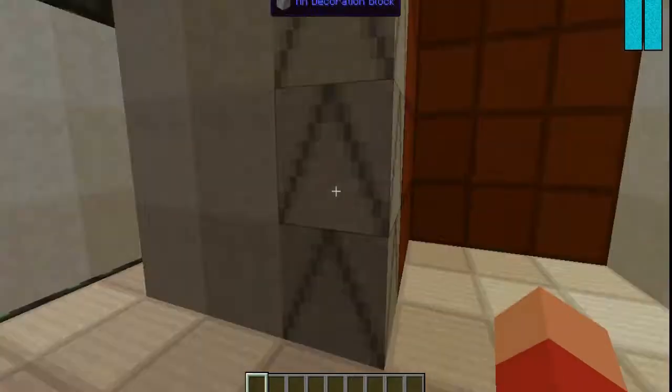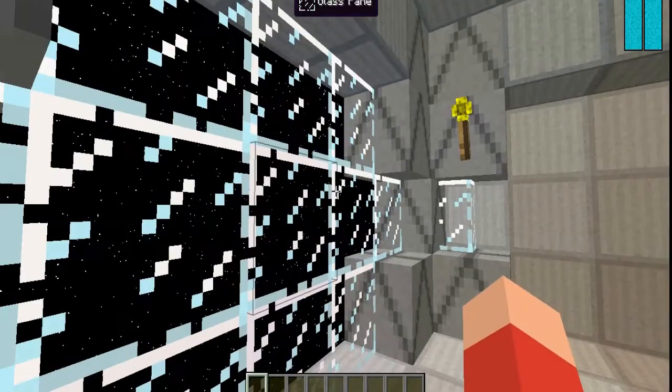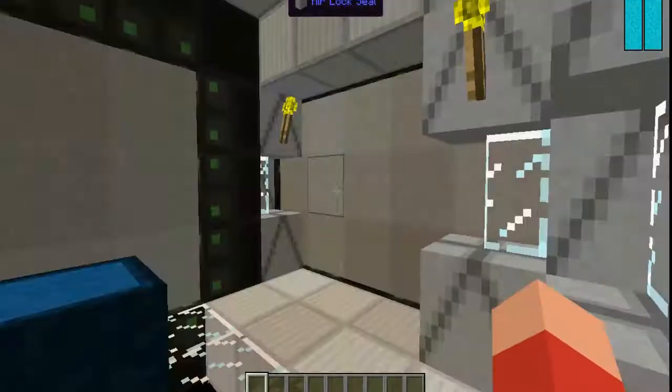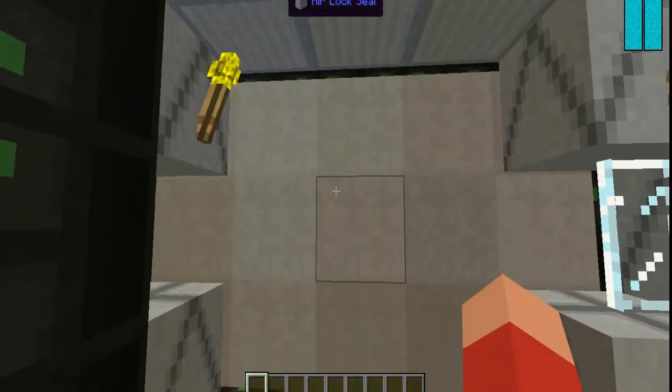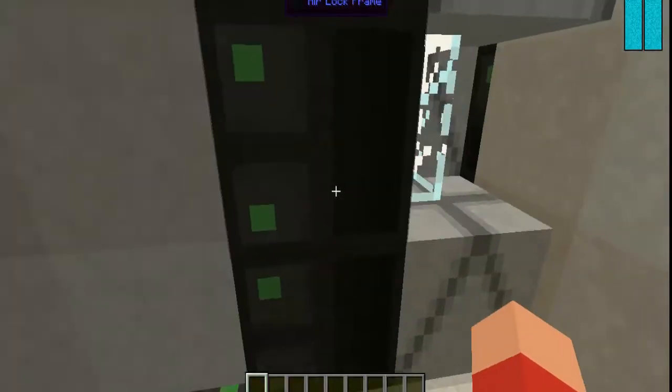First off, what you're going to want to do for your base is you're going to want to make sure it's completely secure. In order to make sure it's completely secure, you've got to put either walls around it - like completely walls all around - or these airlocks. What I did here is I put two airlocks, and you walk between them.